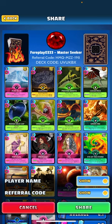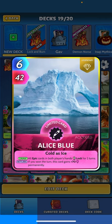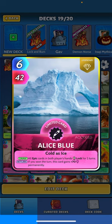Real quick, deck code is UVUKBX if you guys want to check that out. One of the new inclusions I really like is Alice Blue. This card is sweet because it's not RNG - the locking is going to affect specific epic cards. I really like this because it gets around the problem we have with cards like Cockatrice that just pick a random card and could pick one that's already locked, which is just frustrating.